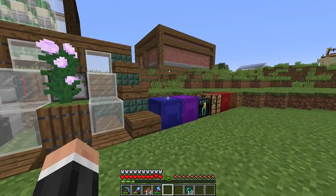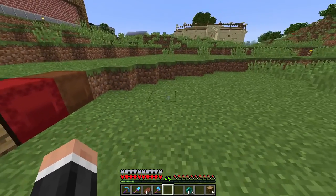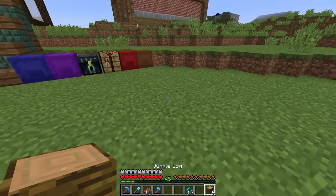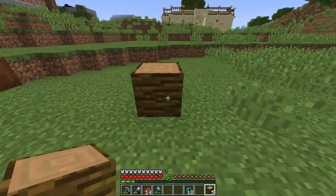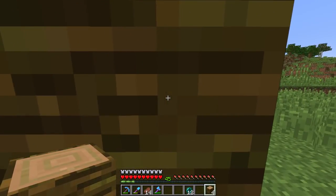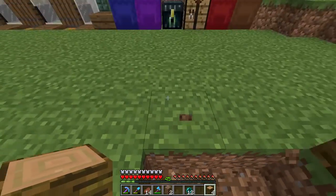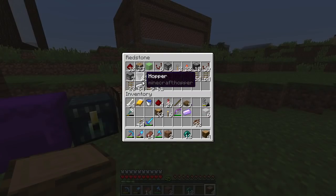So we're sort of doing a bit of a colour theme over in this little area, which I am liking. I thought we'd continue that today, and because one of the colours that we need is brown — using cocoa beans — I thought we would try to make an AFK-able cocoa bean farm. So let's try doing it here.